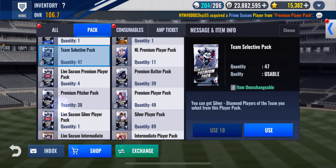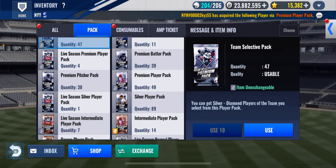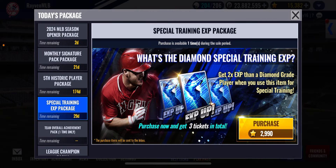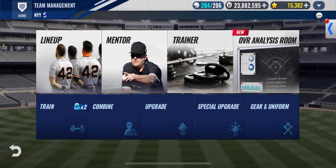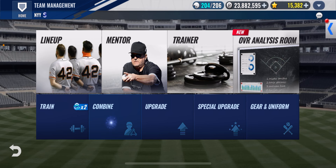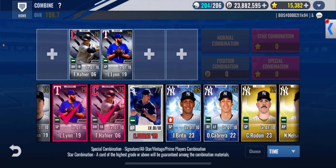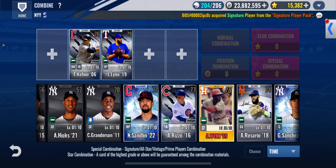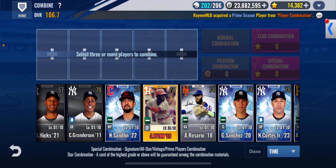All right, we'll hold off on that. Before I go, there's a special training pack offer I do not care about. I got 15k stars — let's do some special combos. Let's do prime combos, let's find a prime. Anthony Rizzo. Hopefully we get a Yankee out of this — we do not. Trey Turner. Let's try a SIG combo.